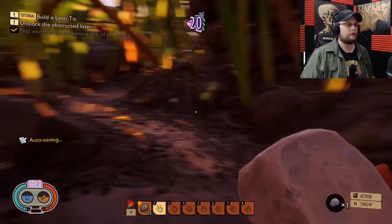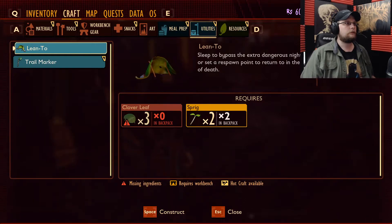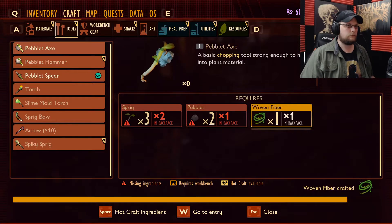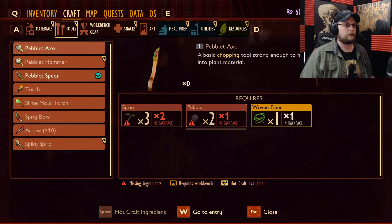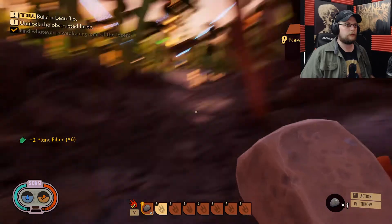Awesome, now I can make the axe. Here we go — tools. I need woven fiber, which looks like it also needs hot craft available. I don't know what I just did but I'll take it. Peblet and sprig — oh I'm very close. Hold on... fiber — no, I think that's how I made the woven fiber.